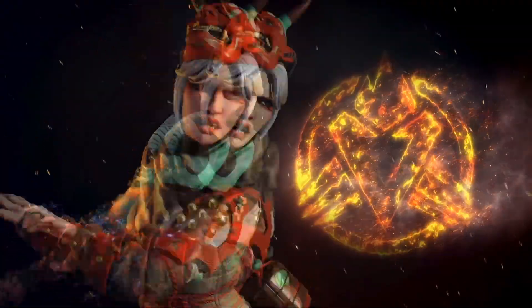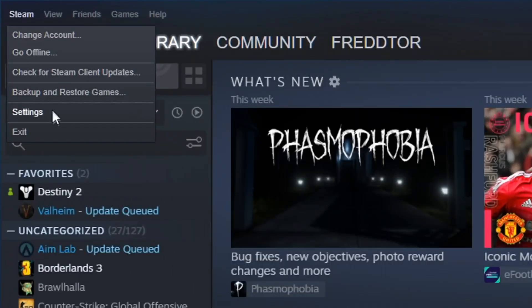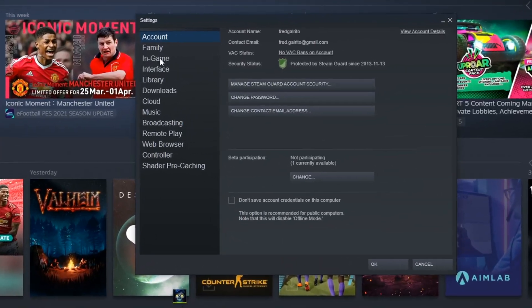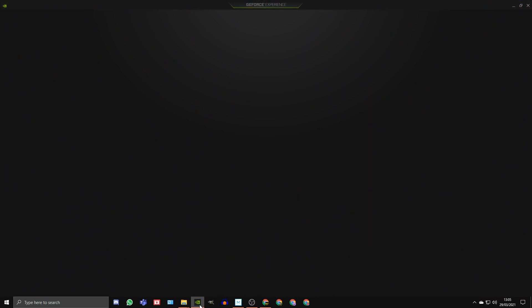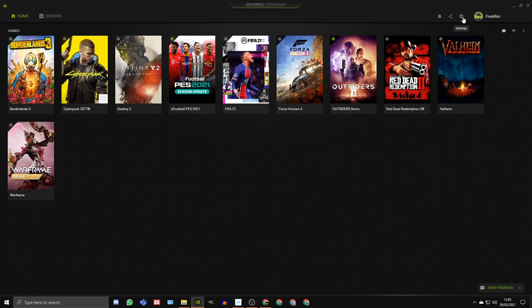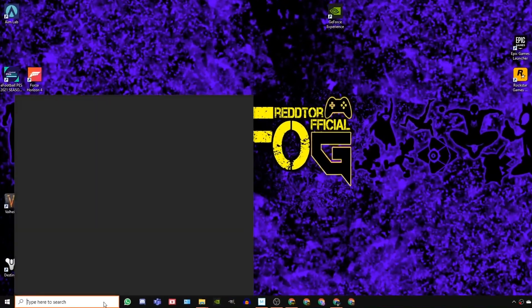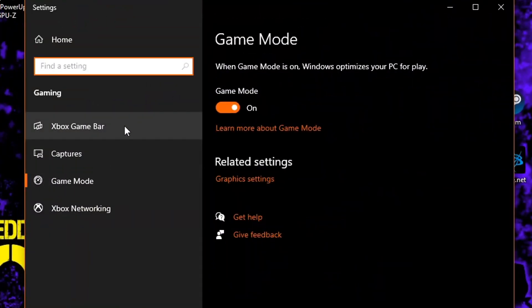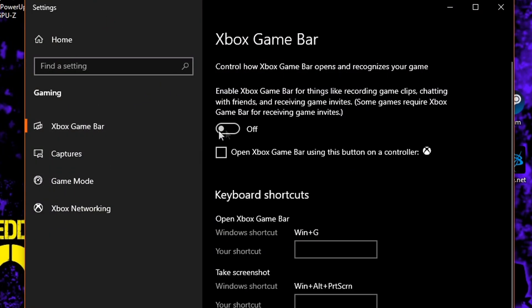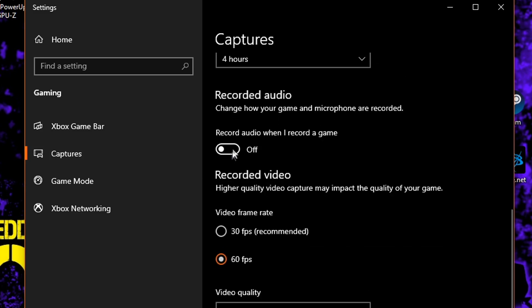This is mostly for players with low-end gaming systems that need all the power they can get. To turn the Steam overlay off, head into the Steam settings menu, click In Game and untick the box that says 'Enable the Steam overlay while in game.' To turn off the Nvidia GeForce overlay, open up Nvidia GeForce Experience, click on the settings icon, go to General and switch off the in-game overlay. For Xbox Game Bar, type 'game mode settings' in the Windows search bar, click the icon, navigate to Xbox Game Bar and set it to off. Then navigate to Captures and switch off background recording and recorded audio.